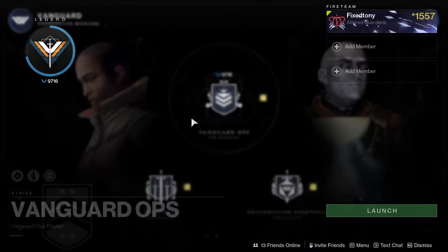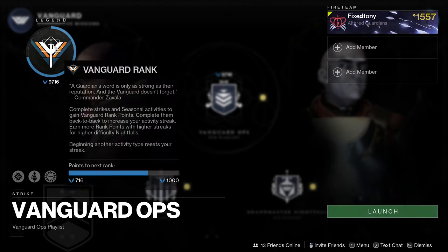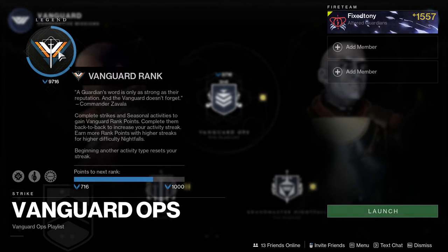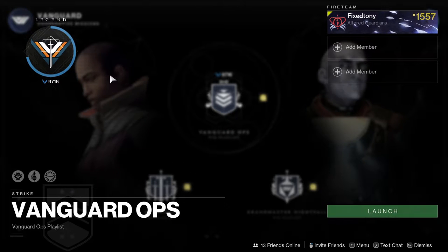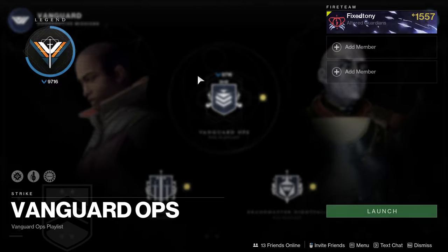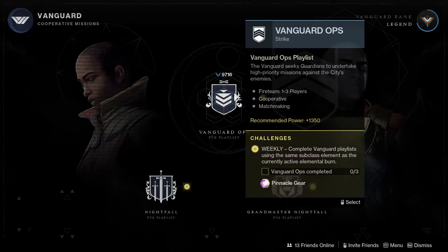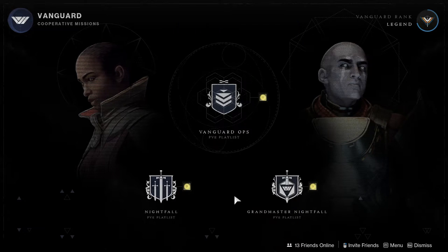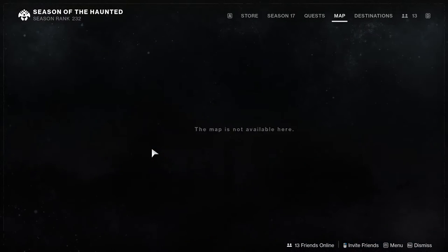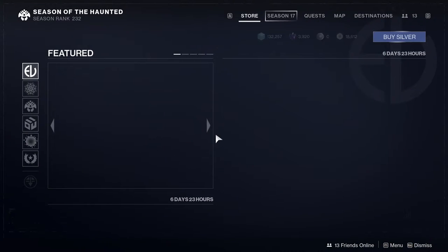You can do Vanguard Ops and just turn your brain off. I'm thankfully a legend but that's also terrible because I have to go through it again — you have to get to level 16, which is either Legend or Mythic 3, I don't remember. But still, I hate it. You can do Vanguard Ops, you can do Nightfalls — GMs I don't know if they're worth it — but that's pretty much it.